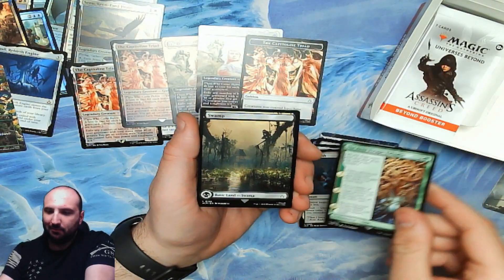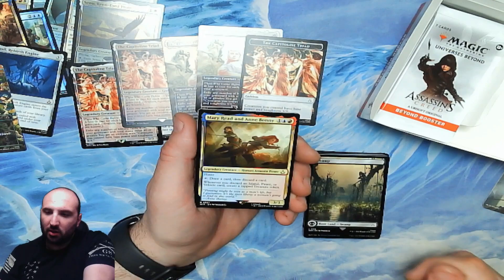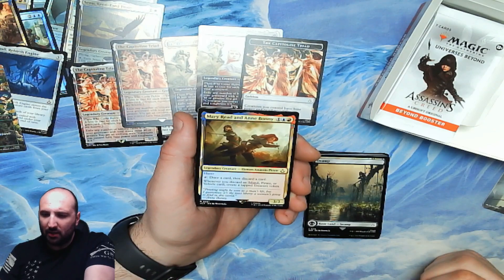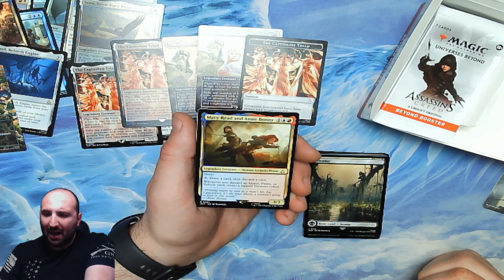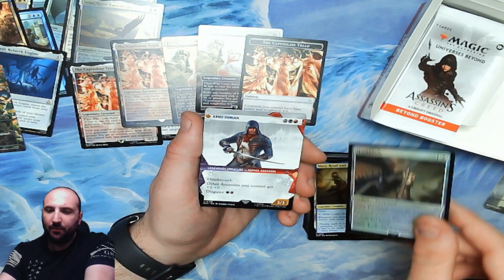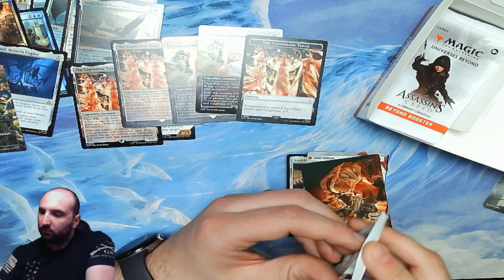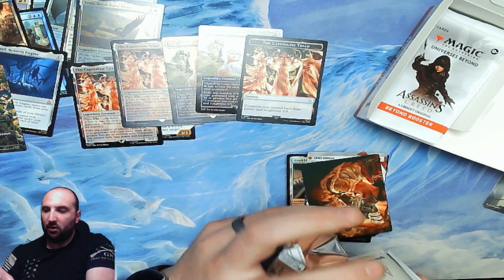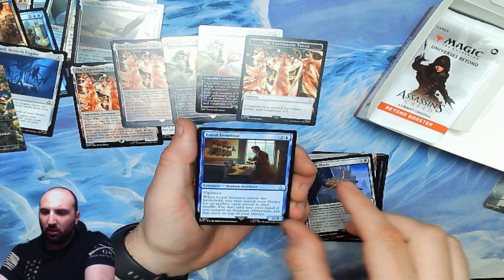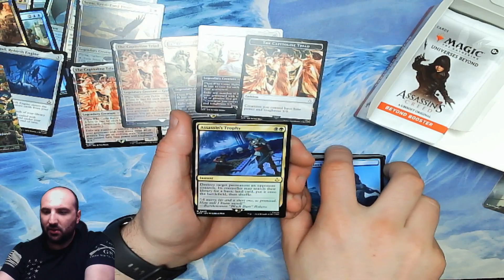Smoke Bomb. Fatal Push — classic. Mary Read and Anne Bonny is our rare — colorless, blue, and red, 3/3 legendary human assassin pirate with haste. Draw a card then discard a card; whenever you discard an island, pirate, or vehicle card, create a tapped treasure token. I like that. Hook Blade. Phantom Blade. Loyal Inventor. Terminate. Island. Assassin's Trophy is our rare — a black and a green instant: destroy target permanent an opponent controls; its controller may search their library for a basic land and put it on the battlefield, then shuffle. Basically kill anything.